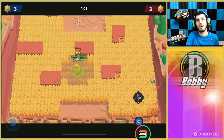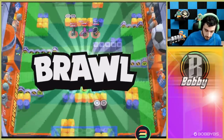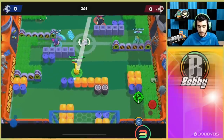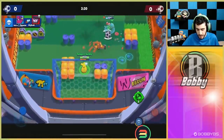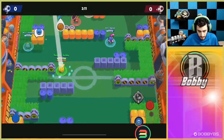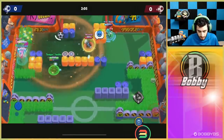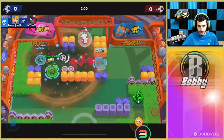Let's hop into 3v3 live games and show you the limitations with this gadget. Our first game is against a Crow, Poco, and Mortis. We're hitting shots playing Piper — I'd prefer to use Snappy Sniping on open maps. Let me show you the gadget: you don't want to curve shots completely around walls, that's not gonna happen. I click the gadget, wait for the Poco to get around, and there is a little bit of curve but not too much.